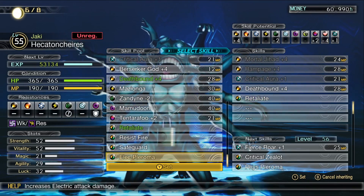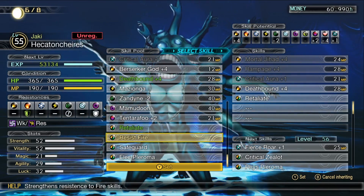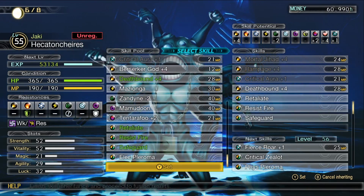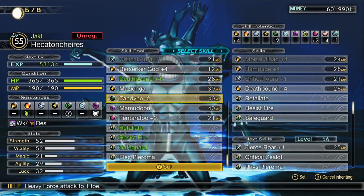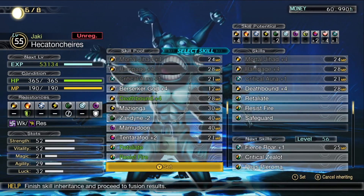It looks a lot more complicated than it actually is — in reality it's very simple. The big thing to keep in mind is that you cannot create a demon that is a higher level than the Nahobino, aka yourself, without a fusion accident. A fusion accident is essentially an off-chance of getting a random demon with random skills and potentially a higher level than yourself, and it occurs during a full moon. This can either make or break your fusion, so if you're feeling lucky, fuse during the full moon; if not, stay away from it.